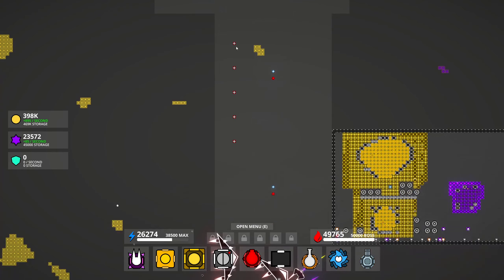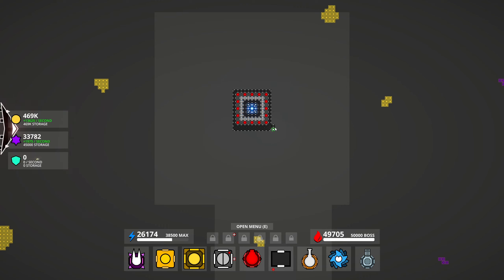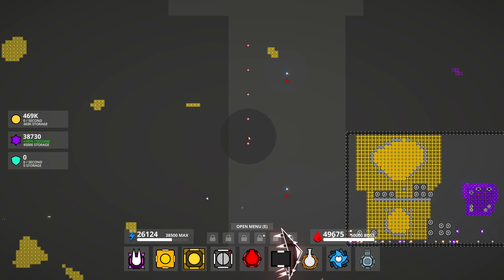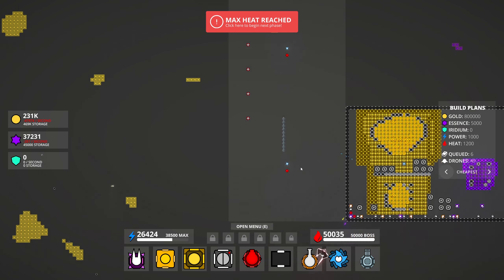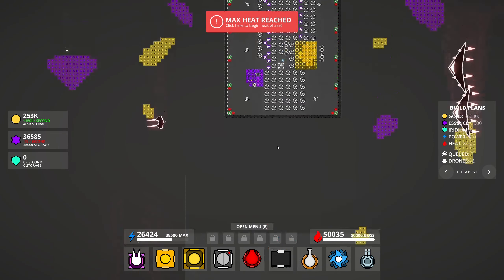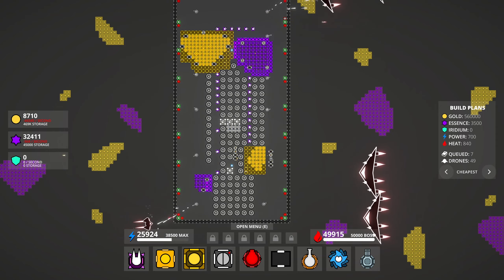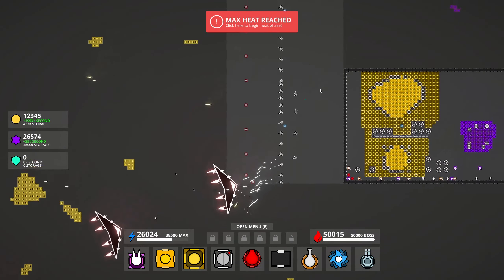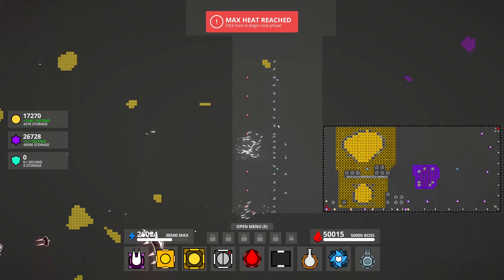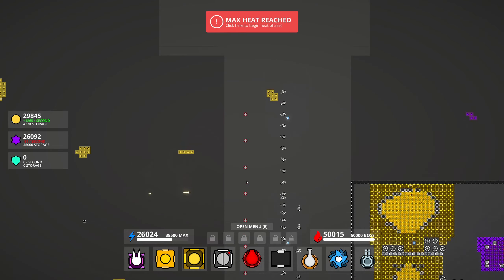It's doing kind of what we want but we just need more stuff. Let's start slapping down some more defenses - I think I want these kind of in a row so they can all shoot that guy together. But I'm not gonna have enough heat for that, so what do we do? Maybe get rid of a bunch of these purple things. We've reached maximum heat! I've got this strip of guns - hopefully that's gonna be enough, and these guys to lure the boss in a straight line up here.